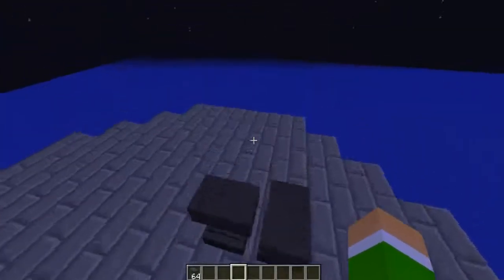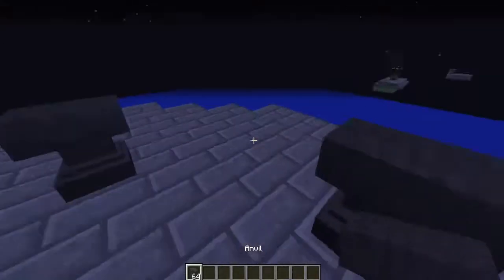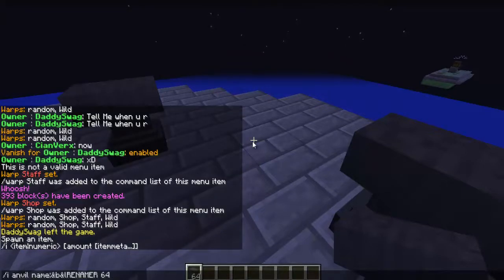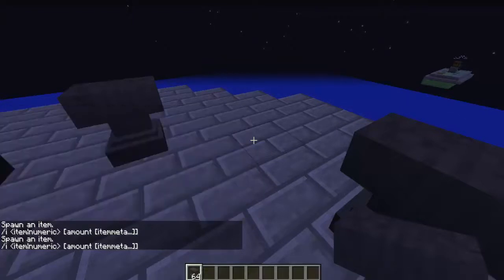Thank you for watching. I also want to show you something else — you can get your own custom name. Get an anvil and then name the item using it. I think it's something like 'anvil name' and then rename it — 64, I think that's all you do, but maybe I was wrong.